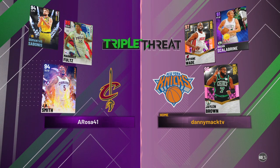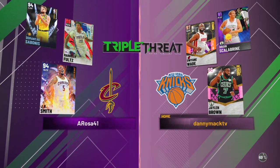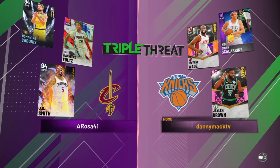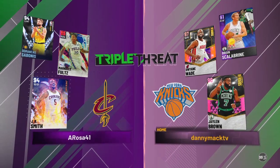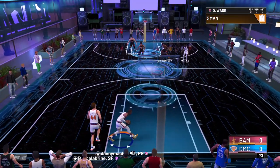Can't use him in my limited because he's not an original owner card, but I'm sure I'll face him at some point when I do the limited stuff. We're going up against J.R. Smith, Markelle Fultz, and DeMarcus Sabonis. Appreciate y'all checking out the video — definitely hit that subscribe button. Let's get it, White Mamba!